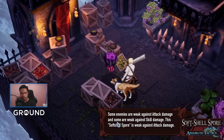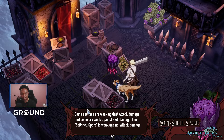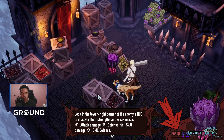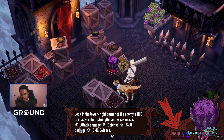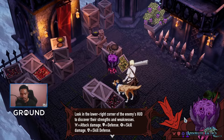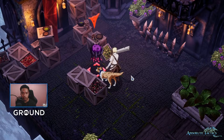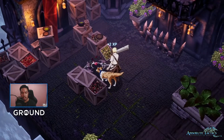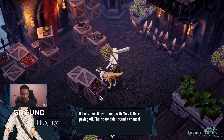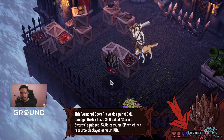An adventure has appeared in the form of a monster! Some enemies are weak against attack damage, some are weak against skill damage. This soft shell spore is weak against attack damage. How do you find out? Look in the lower right corner of the enemy's icon to discover their strengths and weaknesses — attack damage, defense, skill, and skill defense. We opened the action menu and chose to attack — 27 damage, one hit! With plus 2 XP for us. And the next one is weak against skill damage.